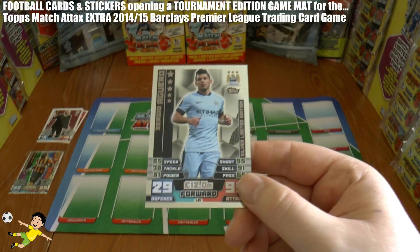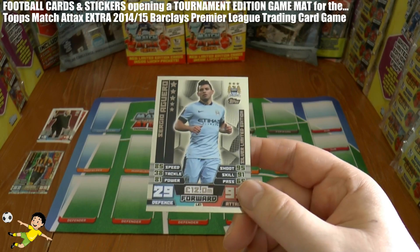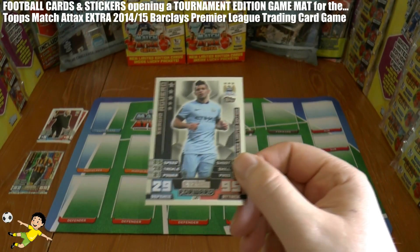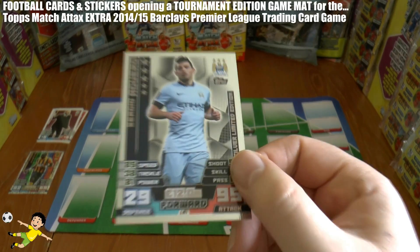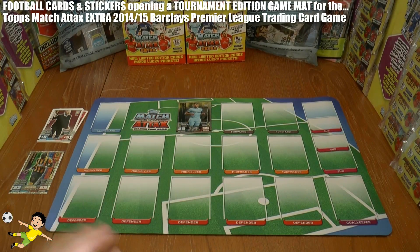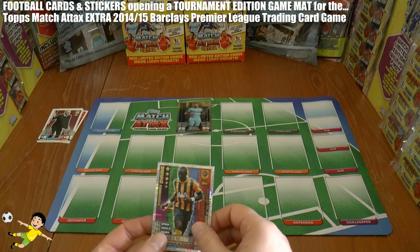And of course you're not subject to Topps' gamble like they do on the multi-packs and tins, where you can either get gold, silver or bronze. Here you know you're getting a Silver Aguero — full stop. So that's awesome.